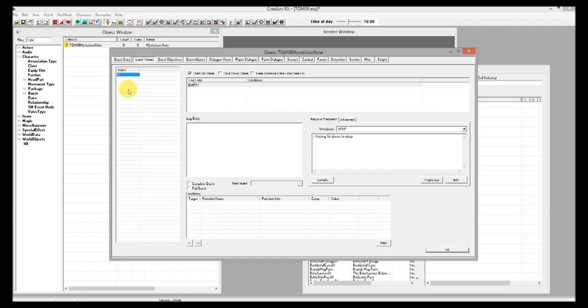Let's make another stage. Put stage index 10, add a new log entry, and I'll make a note here saying 'player slept, note added to inventory'. So that sets up the stages.